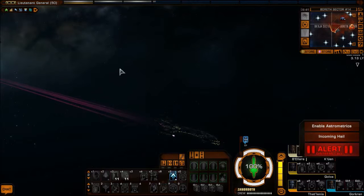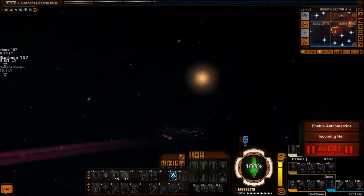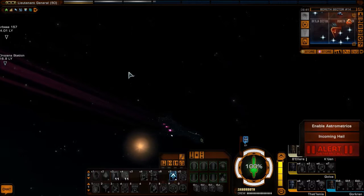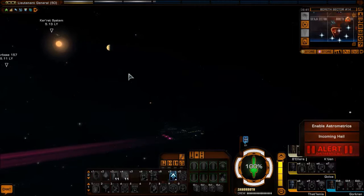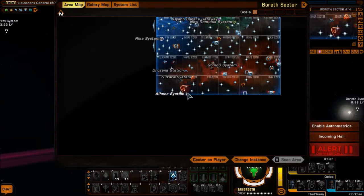Hello everyone. Welcome back to Star Trek Online. It's just a wee short video today. We're going to head off to the Alhena system where there's a distress call being put out by the Deuterium Storage Facility there. So we're heading right down to the bottom edge of the Beta Quadrant map to the Alhena system.